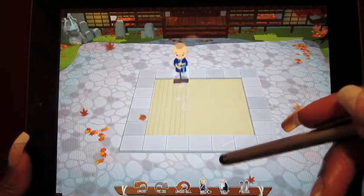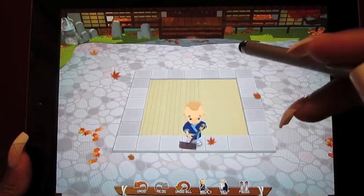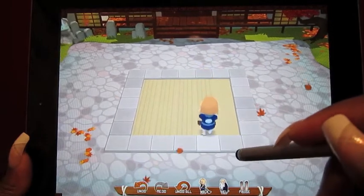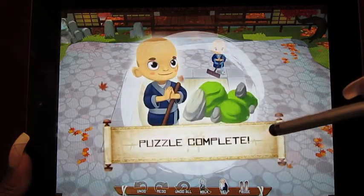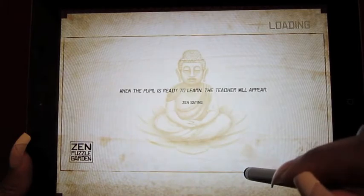This is an easy one because there are no obstacles. But as you go further into the game, there are things in the sand that cause you to have to figure out how to get around them. When he's done, the puzzle is complete and then you can move on to the next one.